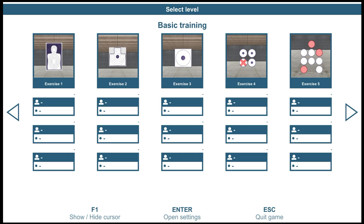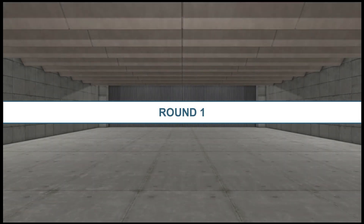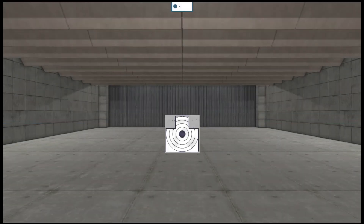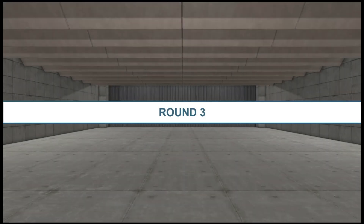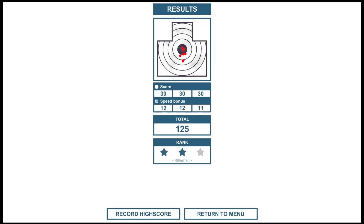Let's go to Exercise 2. One person again — the objective is to hit three targets as fast as possible. Looking at the video preview, the targets are going to be all over the place, stacking and even smaller in some cases. We shoot at start — round one loads and we're ready to fire. I got 30 points, speed of 12. Round two: 30 points, speed of 12. Round three — those targets were a little bit smaller — still a score of 30, speed bonus dropped to 11, giving me a total of 125 and a Rifleman rank.